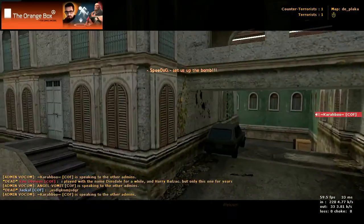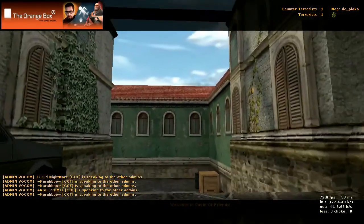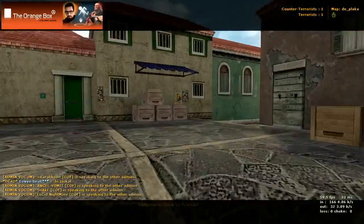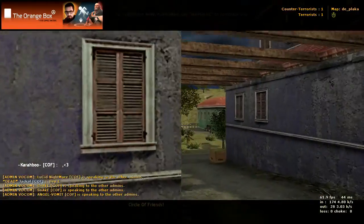Now instead of going all the way that way, we'll go under this bridge. There's that bridge there — we're going to go underneath it and back this way. And if we go over here, this is our spawn again.